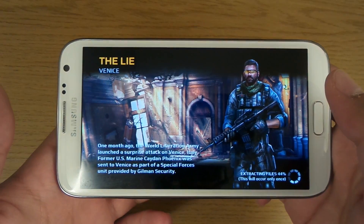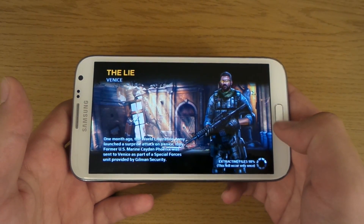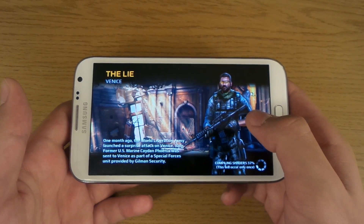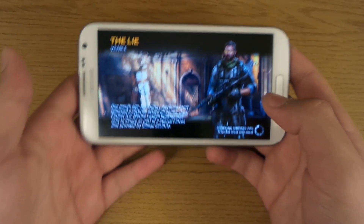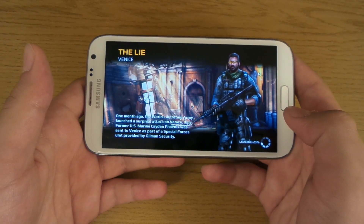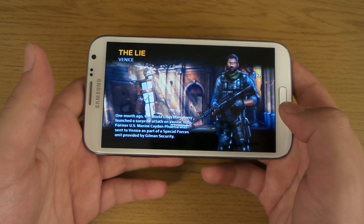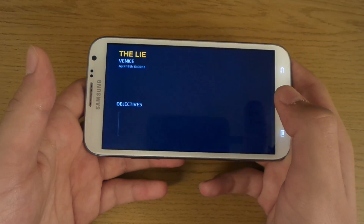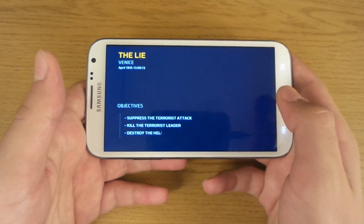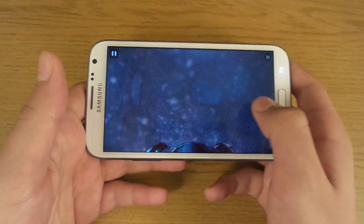This looks like the very first mission and it's called 'The Lie.' It takes a lot of loading time, which indicates that the game is correctly baked. And this is the objectives of the mission — kill the terrorist leader.